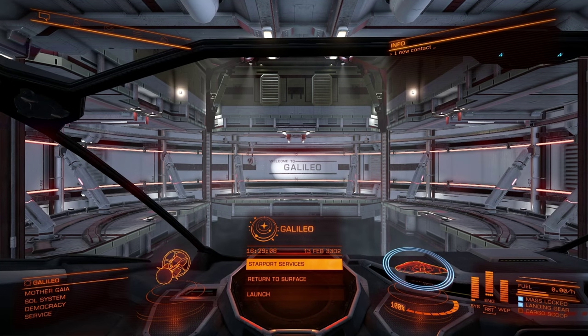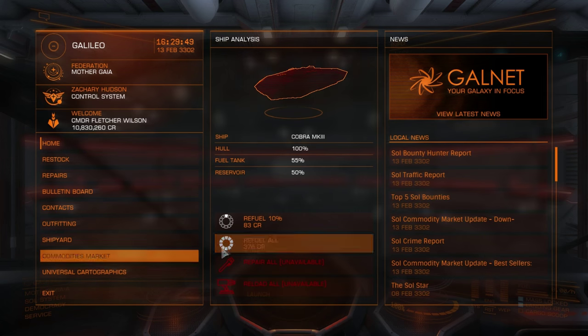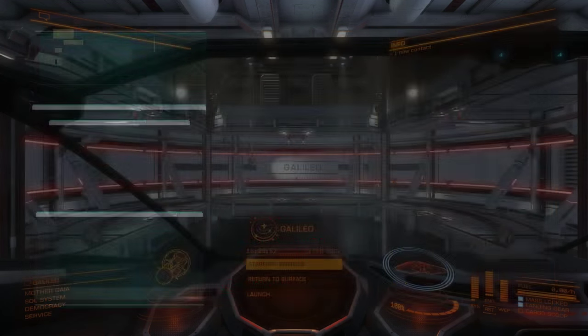Hello everyone and welcome back to my transgalactic trek in Elite Dangerous. Here I am at Galileo Station around the Moon, and I'm interested in seeing the rest of the solar system. I mentioned I was going to check out why the Earth and Moon textures seem a little lackluster, but first I want to pop out and take a look at them again on the off chance that starting fresh might produce different results. I might as well refuel here.